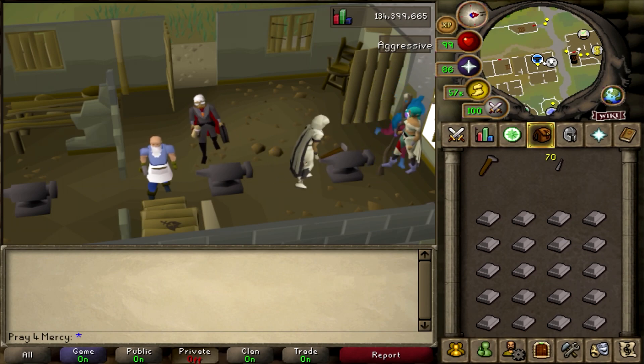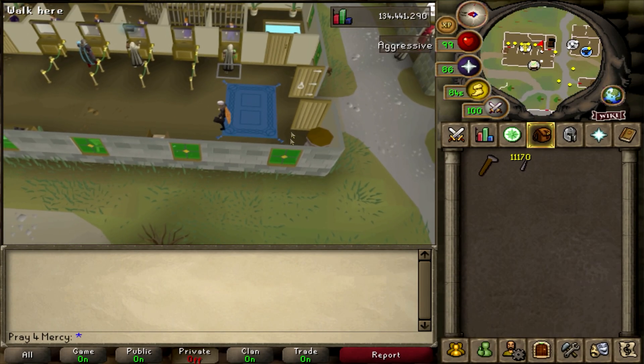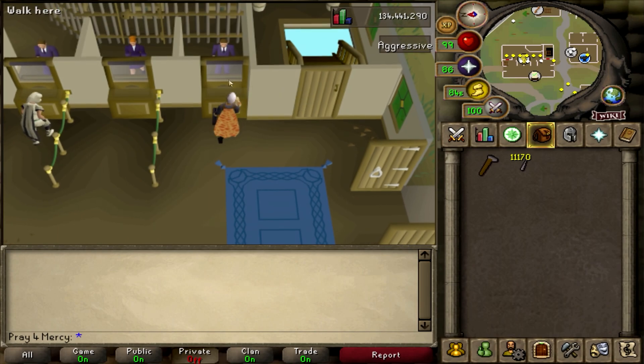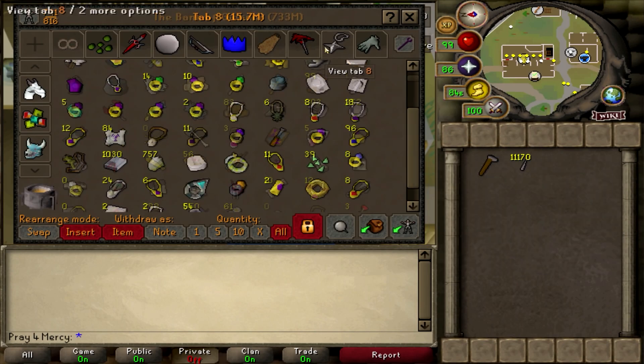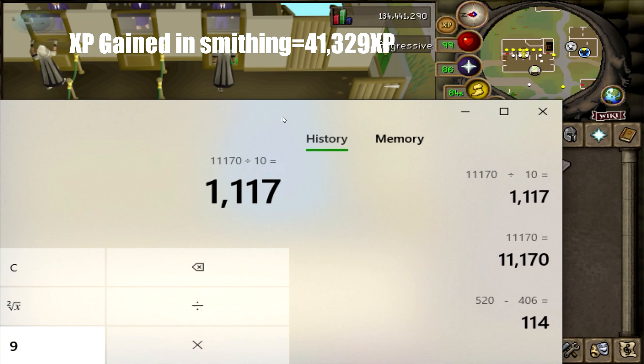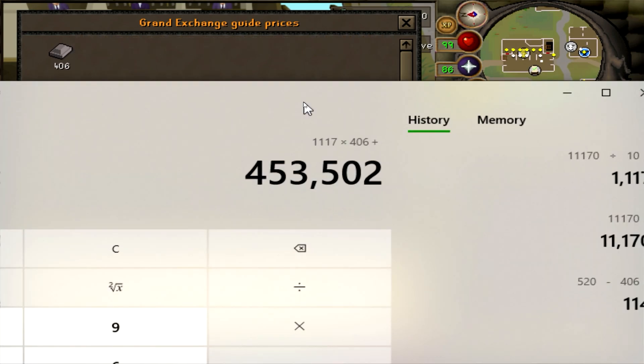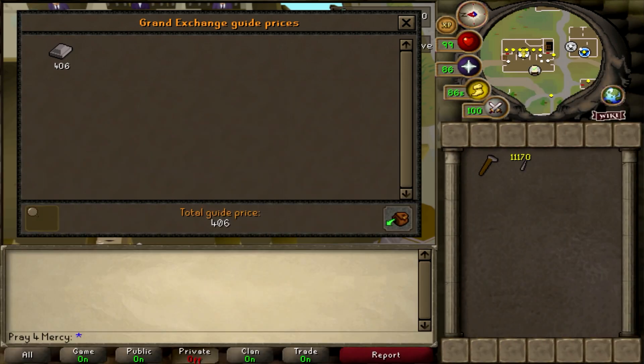The one solid hour is up! We made 11,170 dart tips. In one solid hour we managed to use 1,117 steel bars, so 406 times 1,117 gives us a total value of raw ingredients worth 453,502 GP as of this video.